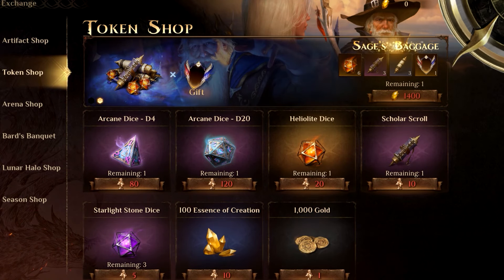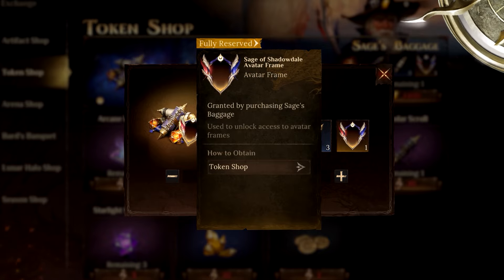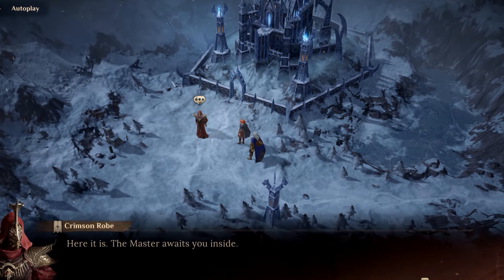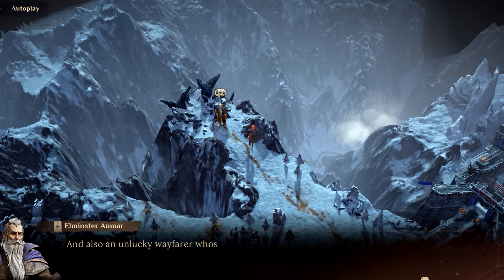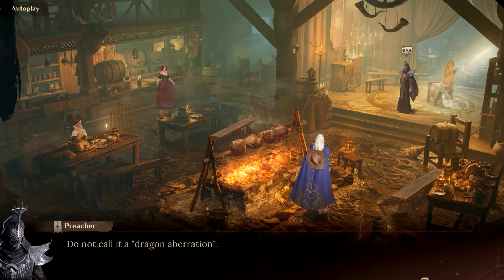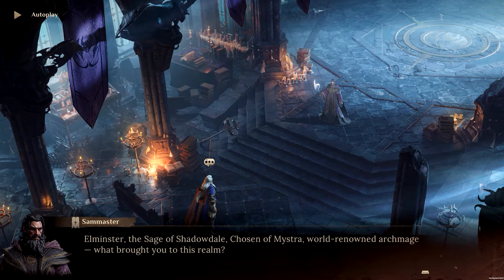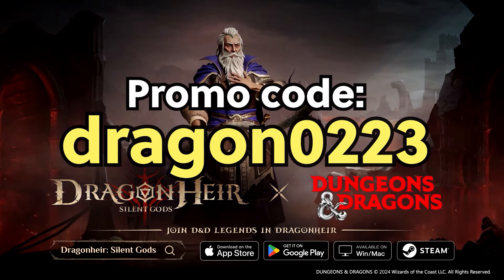There's also the Sage Baggage, which is a special pack you can purchase that gives you an avatar frame. There's new maps, new storylines, and so much to explore. Join the D&D legends in the Dragon Air world. Be sure to download via Android, iOS, Mac, PC, Steam, or Epic Games. And also be sure to use my promo code, DRAGON0223.